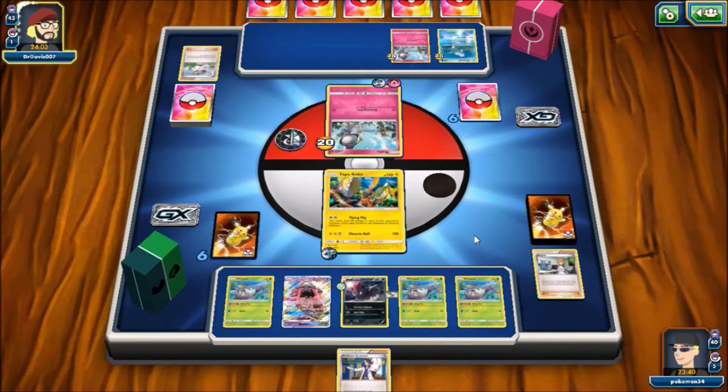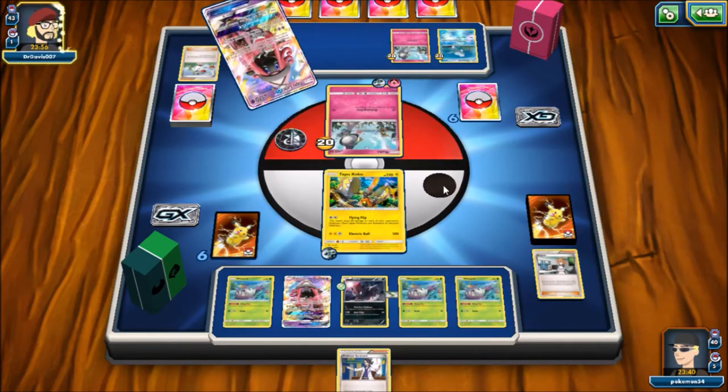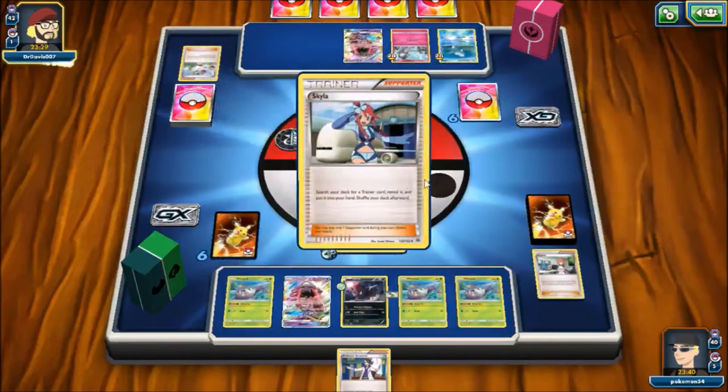The thing I liked about the Golisopod Zoroark deck was just the fact that it had two of my favorite Pokemon, and Zoroark was absolutely key in that deck — I love Zoroark, it's such a cool card. I actually ended up finally buying a Golisopod. At my league cup I had to borrow all three copies, so I decided to invest in one. One of my friends is letting me use his as long as I need to, since he's never going to play that deck.